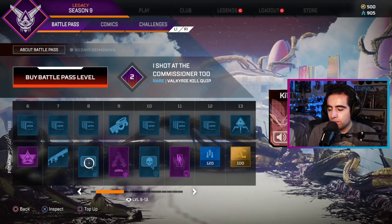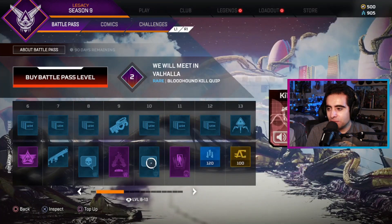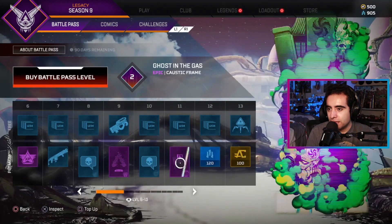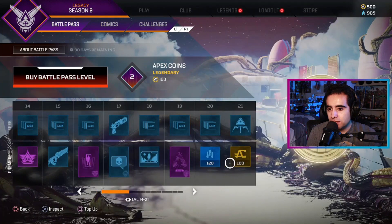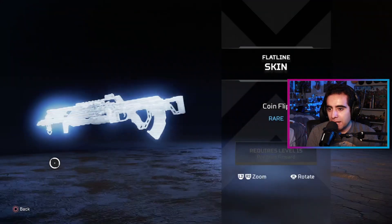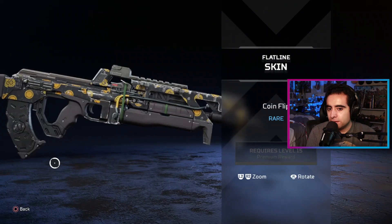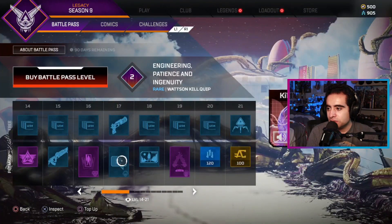There's a quip, all right, tight. A Valkyrie and a Bloodhound quip, all right, nice. Got Caustic right there. Let's continue on with a wrap — the Coin Flip wrap. Flatline skin looking good, nothing too special.